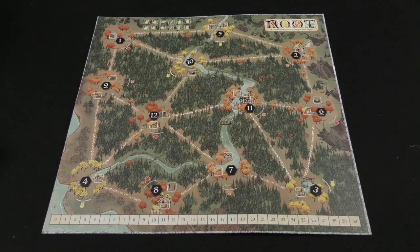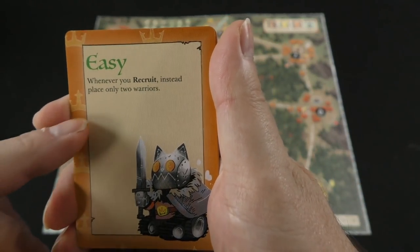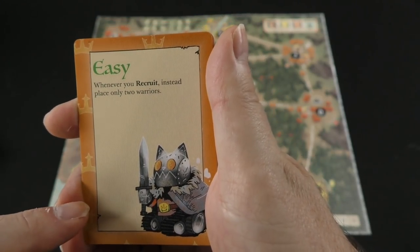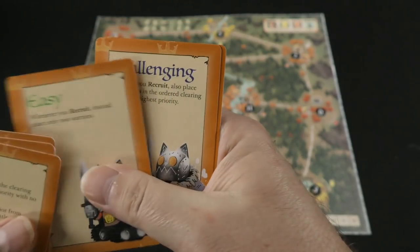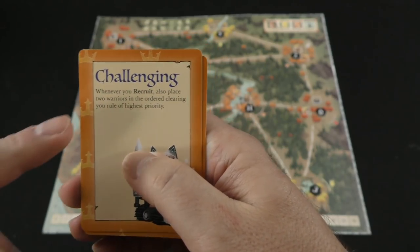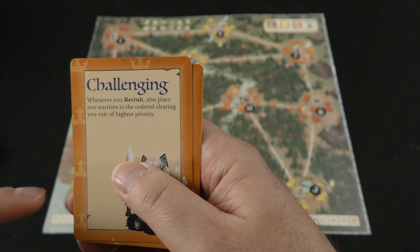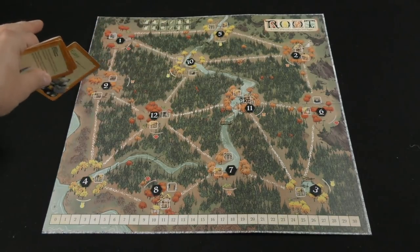You're going to figure out the difficulty that you want to play the game at, and depending on what difficulty, it may change things up. For example, if you're playing against the Mechanical Marquee, you've got some cards that you can look at. If you're playing on easy, it's going to adjust things — when you recruit, instead place only two warriors. When it says 'when you,' it means when the bot does. When you recruit, also place two warriors in the order clearing you rule of highest priority. And highest priority would actually be the lower numbers.